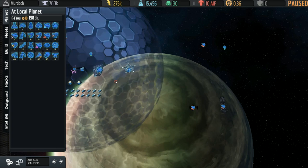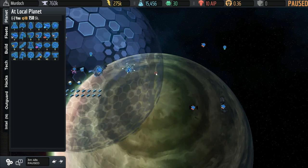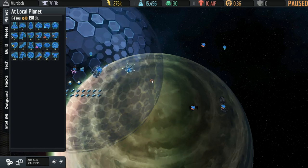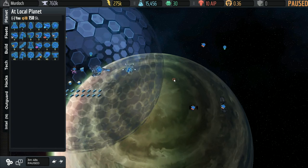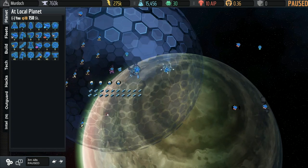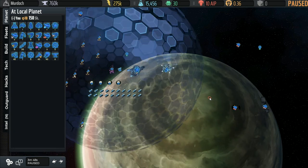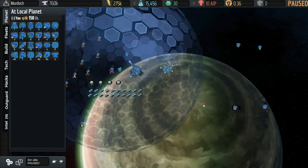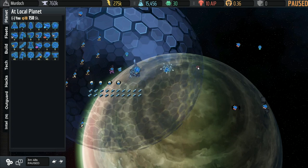So we have now made it through about four minutes in this session. We learned how to build defenses in our home system, we learned that defending our home system is of the utmost priority, and we learned the key resource numbers on the toolbar at the top of the HUD.